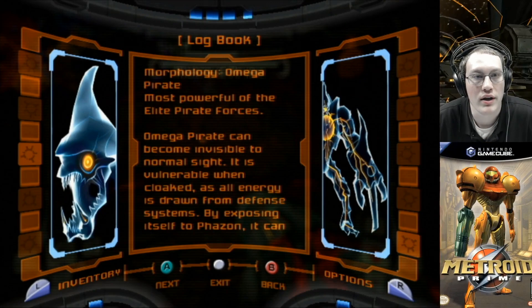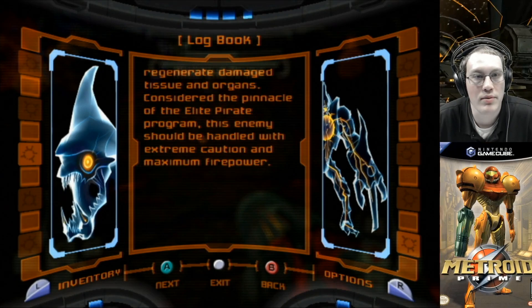Omega Pirate: the most powerful of the Elite Pirate Force. Omega Pirates can become invisible to normal sight. It is vulnerable when cloaked, as all energy is drawn from defense systems. By exposing itself to Phazon, it can regenerate damaged tissue and organs. Considered the pinnacle of the Elite Pirate program, this enemy should be handled with extreme caution and maximum firepower.